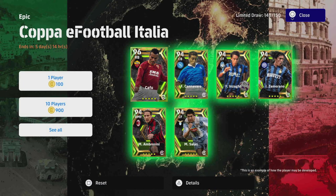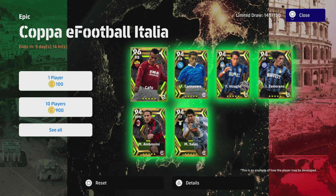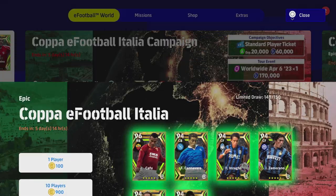Welcome back to another ultimate guide. Today we are taking a look at the Coppa Italia eFootball player packs, and this time we're looking at Cafu — the right back, wingback extraordinaire, one of the most complete players in the game. I will be doing training guides for all of these players. The goal of these videos is to have a very complete breakdown of the card as well as the ultimate training guide.